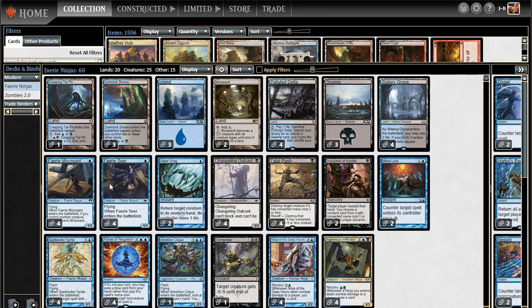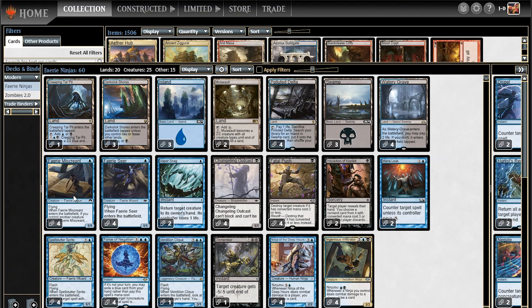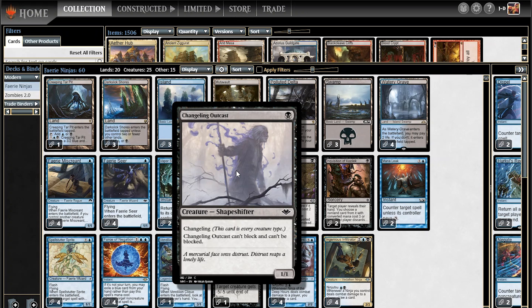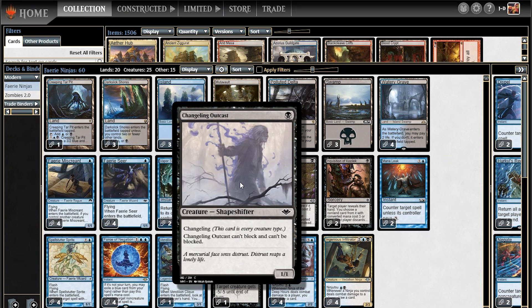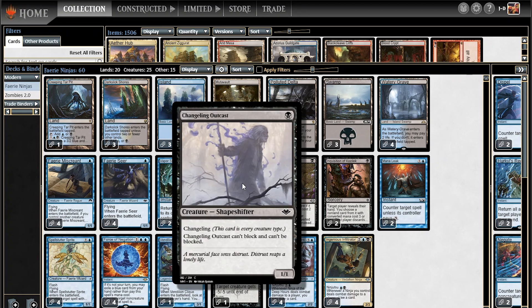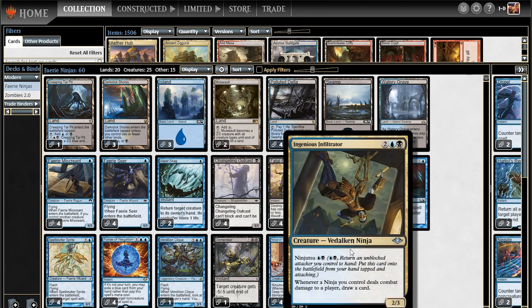The third one-drop evasive option I've thrown in here is the other new card, Changeling Outcast. It's a shapeshifter with changeling, so it's every creature type, and it can't be blocked. It can't block other creatures, but that's not a huge deal — the most important thing is it's unblockable and we can Ninjutsu it successfully. You're not getting any scry or card draw off of this guy. However, the most exciting part is that it's a shapeshifter, so it counts as a fairy and also counts as a ninja. So even if you're not Ninjutsuing it and it's just getting in for damage, if you've got an Ingenious Infiltrator on the battlefield it counts as a ninja and you're drawing a card off of it.